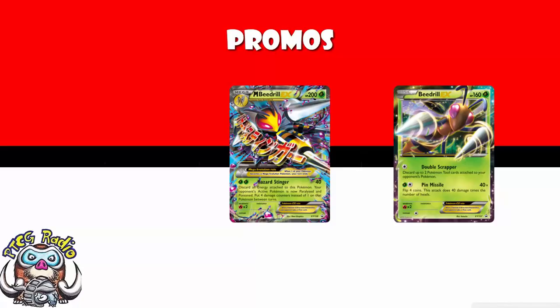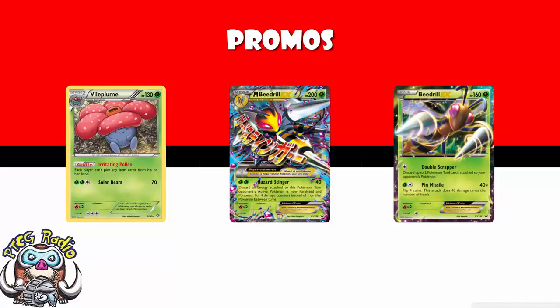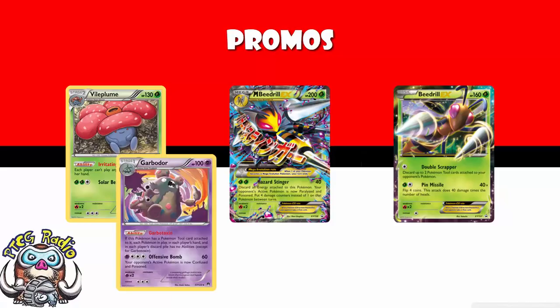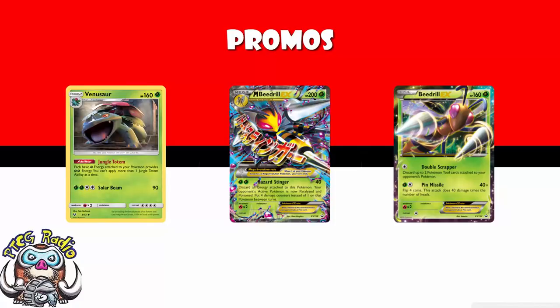We are losing Beedrill and Mega Beedrill. Beedrill actually did see a fair amount of play before Field Blower came out, because it had an attack which got rid of Tool cards. Vileplume decks would use it to remove tools attached to Garbodor to turn off Garbodor's ability, which in turn switched on Vileplume's ability. Mega Beedrill never really saw much play, although I loved it — two Grass Energy, 40 damage, discard all energy, then automatic Paralysis and Poison with 4 damage counters. People thought Venusaur from Shining Legends would make this viable; I hoped that was true, but it never was.